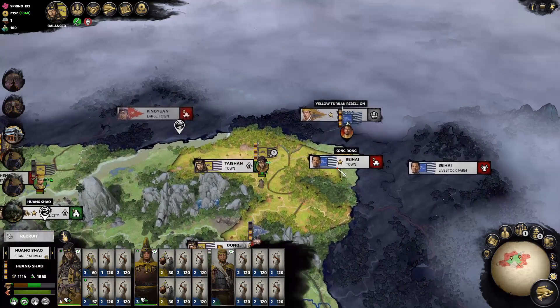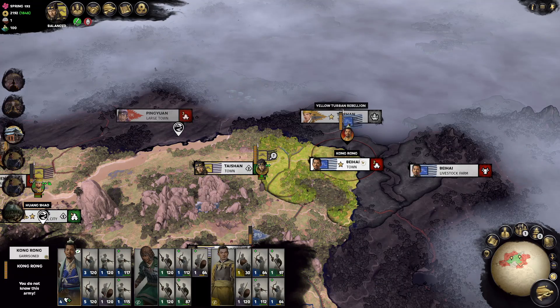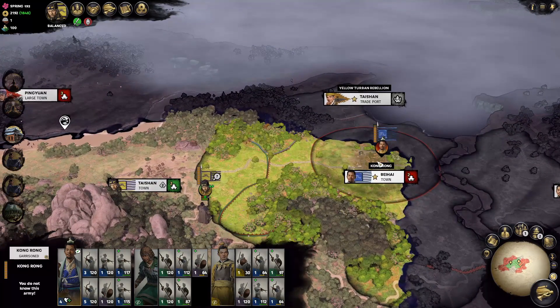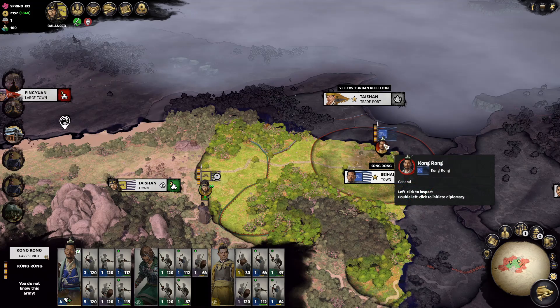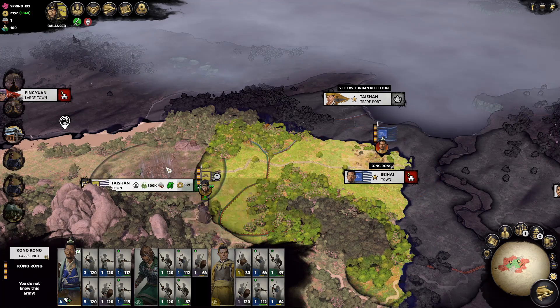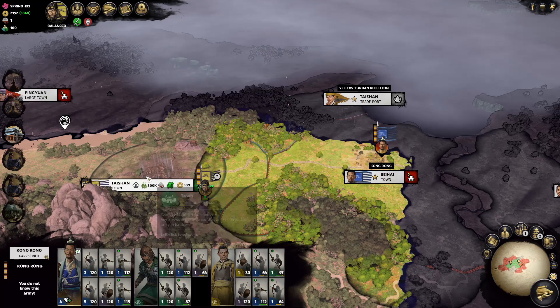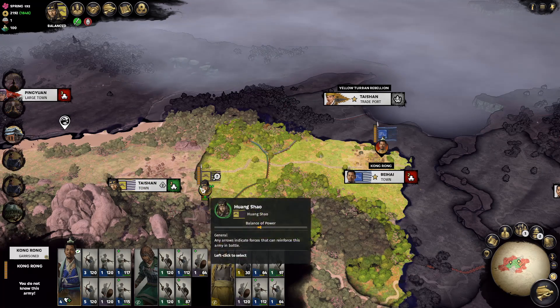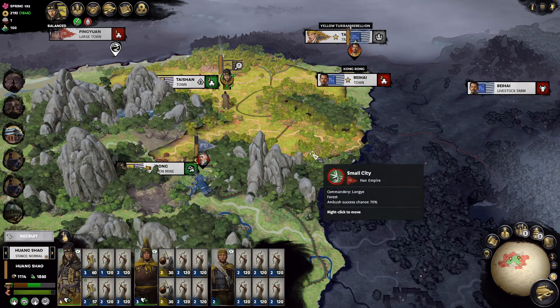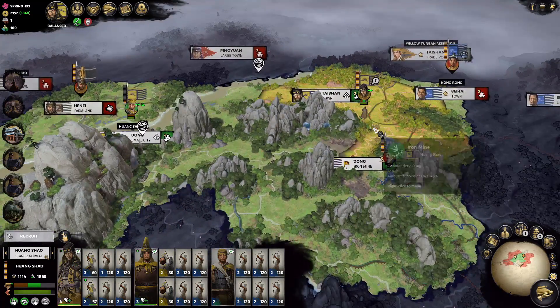I'm also a little concerned because Kong Rong has stopped expanding east and instead his whole army is now stationed inside of Bei Hai. If we look at his movement range, it seems like he can't reach our commandery of Taishan in one turn. So maybe it will give us the time to finish them off, which would be nice. We're going to debate that a little bit later.